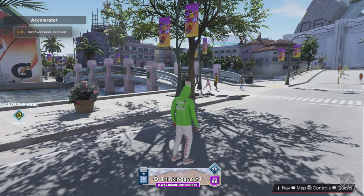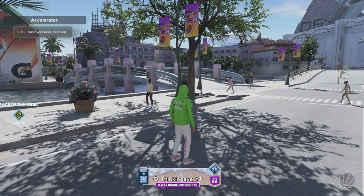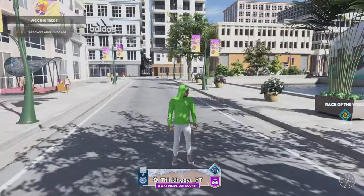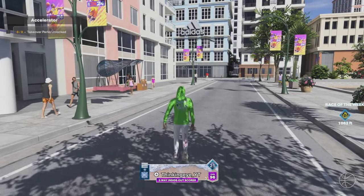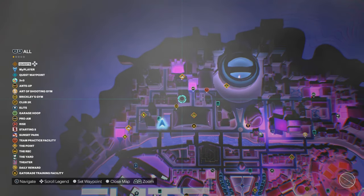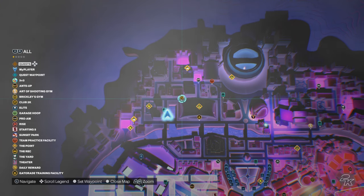There are going to be a lot of important things that you're going to have to realize and do. You're going to need Chris Brickley's gym. You're going to need the Art of Shooting gym. If we go on over to Chris Brickley's gym, it's going to be right over here on the map, as you can see. I'll meet you all there.